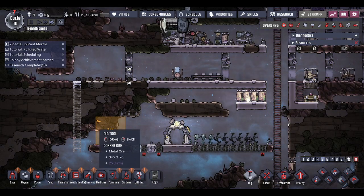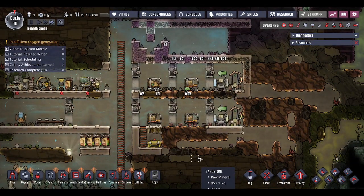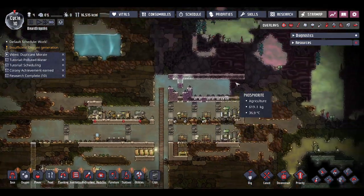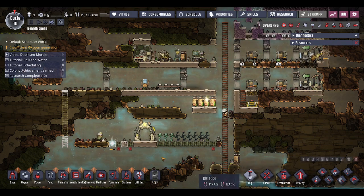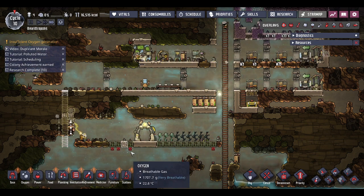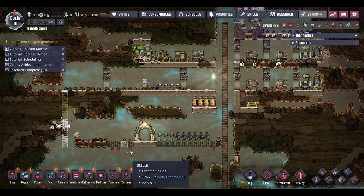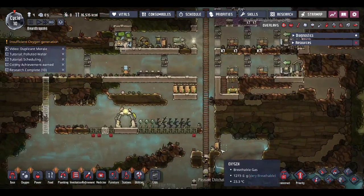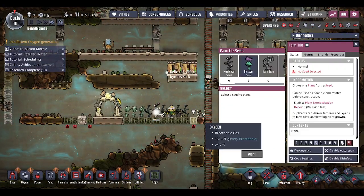Also going to want to dig that stuff out, so let's get that going as well. We've got a lot of projects on the go at the moment. The clean room is obviously going to be one of the bigger ones, with all those insulated tiles which take quite a long time to build. They can't start doing this ladder until some of that's removed, so let's dig those out. No more mealwood seeds, which is a bit of a shame.